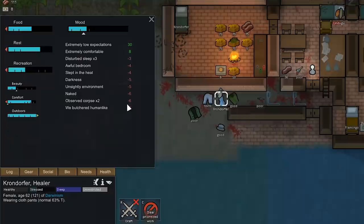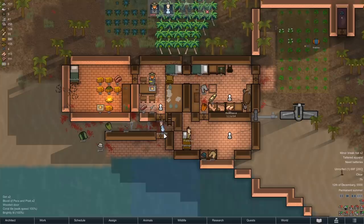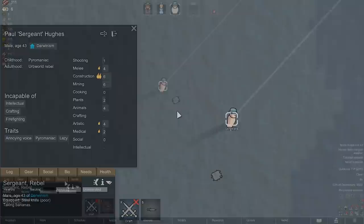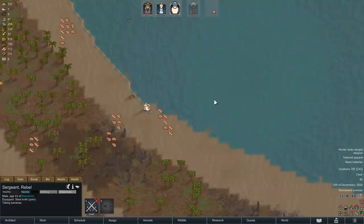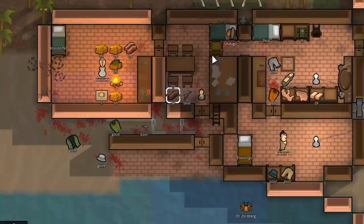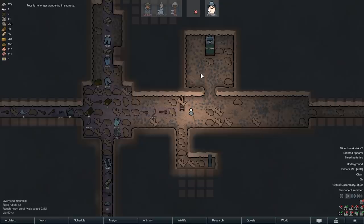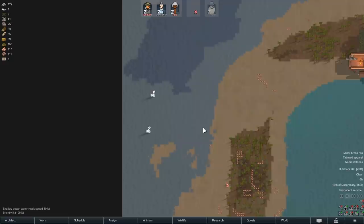Krondorfer will be less upset by wearing tainted clothing than being naked. Krondorfer has almost completely reduced the resistance of Flamingo, so he's just about ready to join us. A wanderer has joined - an herb world rebel named Sargent. We're getting up near the maximum number. He's good at construction - I hate his traits, but at least he'll just do construction all the time. Not everybody comes in with a bowler hat. And if he doesn't fit in, there are other ways of disposing with him. Finally, a mining partner with Flamingo, and we can add batteries to our operation.